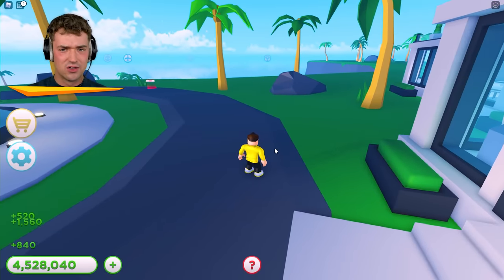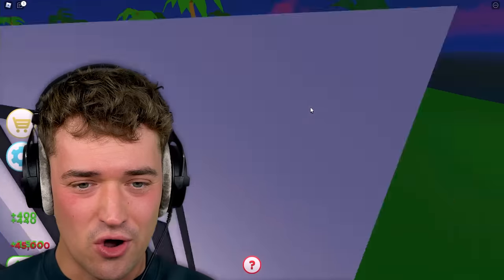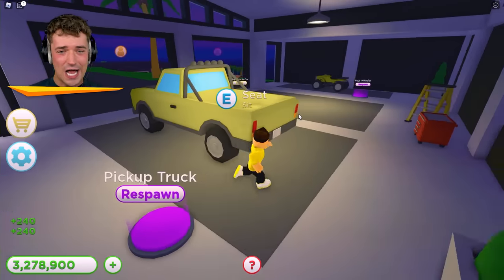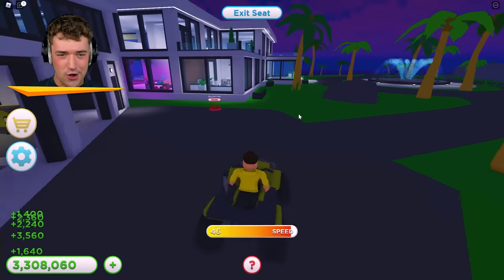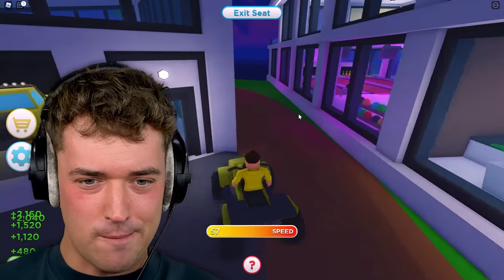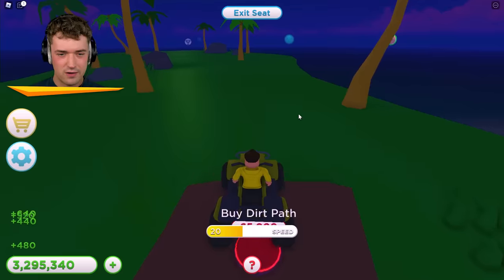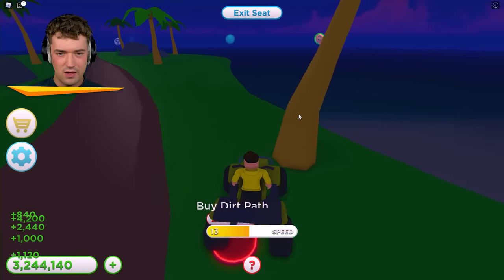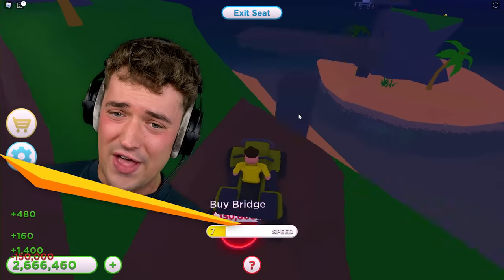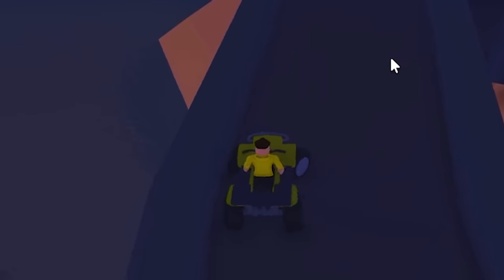Villa number one is officially completed! Which means we can go down again and unlock a new area. And you get your own garage! I'm gonna be getting my own cars now — a pickup truck, even a four-wheeler. Third path, let's unlock that. Get in the four-wheeler! I'm gonna get a new land area? What is down there? I have my own bridge going over there.